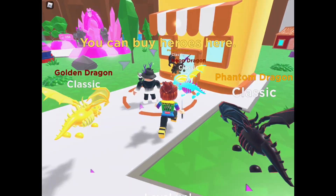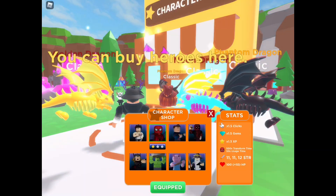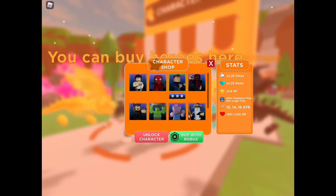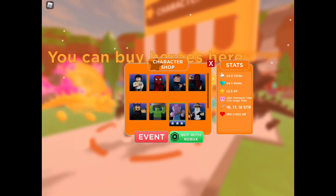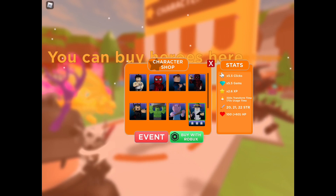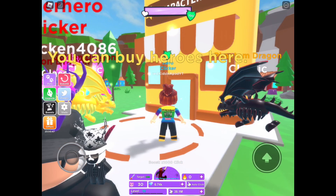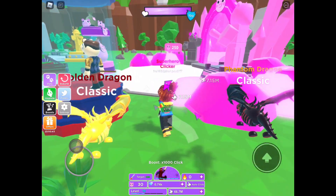You can buy heroes here! Okay, I'll buy some heroes. How much is this? I don't have enough — why are they so expensive though? Six gems, 4.5 gems. They are Robux only — oh man, they are all impossible to get. Oh, there's peppa — 250 peppa!